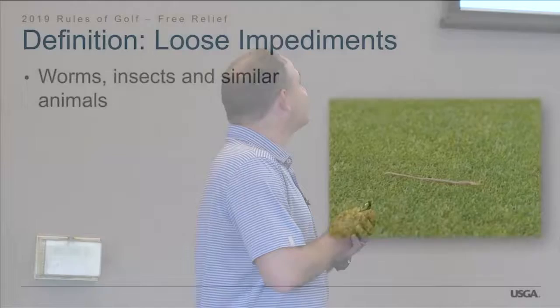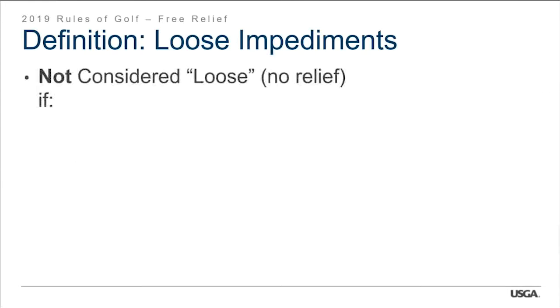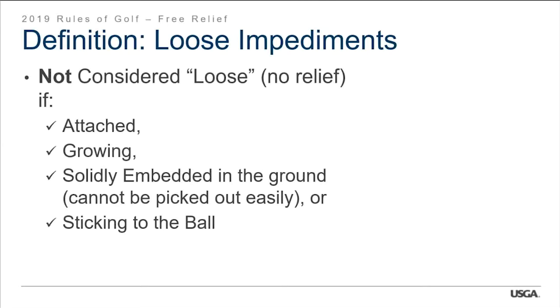Worms, insects, and similar animals are loose impediments — not a change — and they can be easily removed. The mounds and webs they build are also loose impediments. Objects are not considered loose if they're attached, growing, or solidly embedded — meaning you can't easily pick them out. An acorn pushed slightly into the green is okay to remove if you can use a divot tool or tee; if you have to really dig around it, that's solidly embedded. We'll side with the player in gray areas.